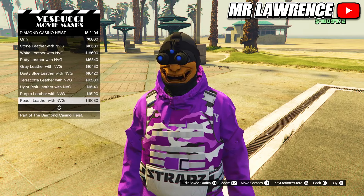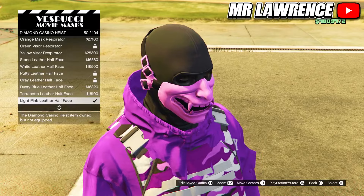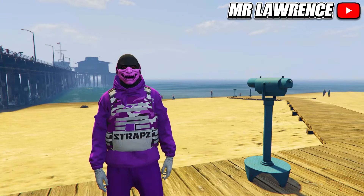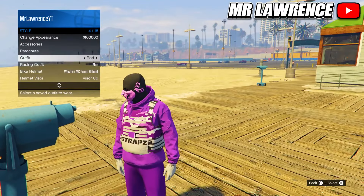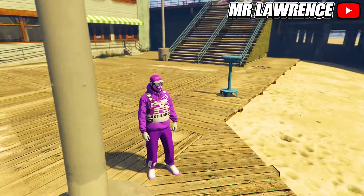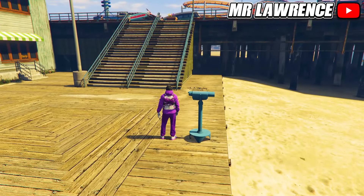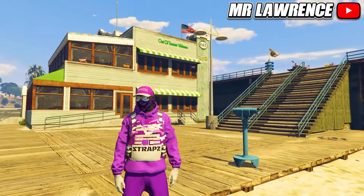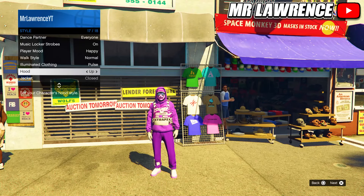Now go to the mask store. Go to the diamond casino ice section and scroll down to number 50. For this outfit you can either use the light pink leather hall face or the purple one, but the purple one is really dark. So I will use the pink mask. Then do the telescope glitch to merge one of these masks on the purple outfit. This is how it looks with the light pink mask, and now I will quickly show you what it looks like with the purple mask. As you can see it's pretty dark but it's up to you which mask you use. If you want you can also put your hood up and then save it again.